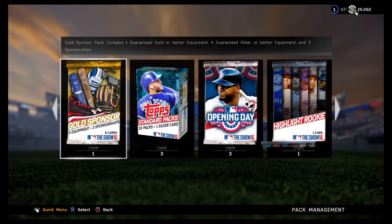Hey everybody, today we have our first pack opening of MLB 16. I'm going to be a little more quiet because it is pretty early in the morning and I don't want to wake anyone up. It released early and there were some problems with the packs so I wasn't able to open them right away, but we got three 10-pack boxes, a gold sponsor pack, an opening day pack, and a highlight rookie pack. We'll go left to right except we'll do the rookie before the opening day.